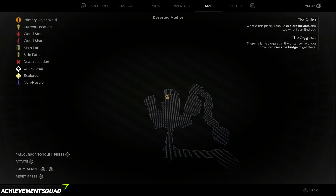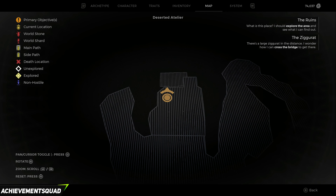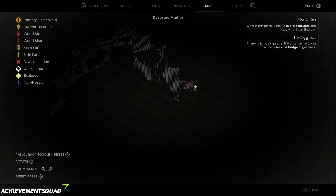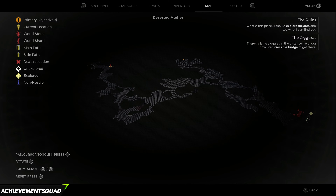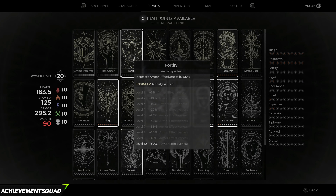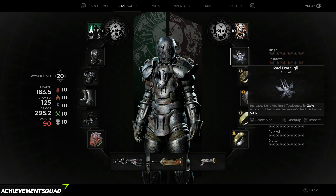Hi everyone, this is Jessica from the Achievement Squad with a quick guide for Remnant 2: The Forgotten Kingdom DLC. I'm going to show you the location of the Cervine Keepsake. We're over in the Deserted Altair — I think I'm saying this correctly — in the far corner of the map.